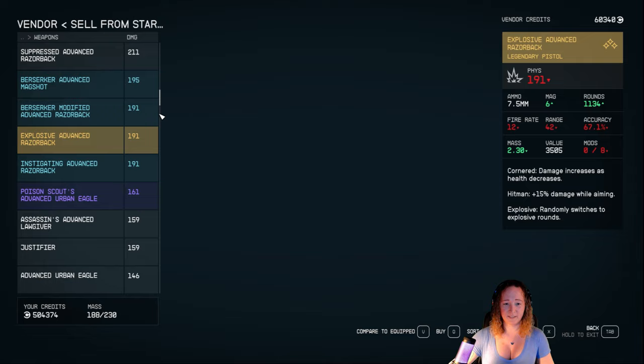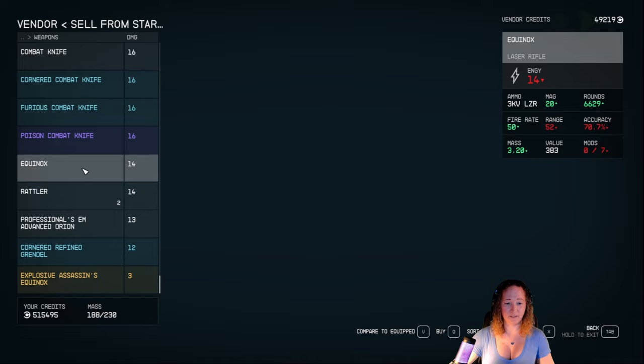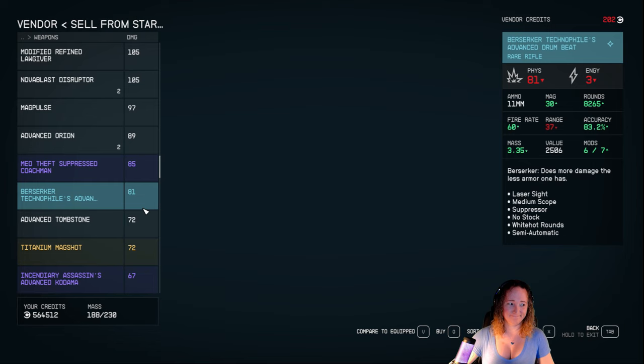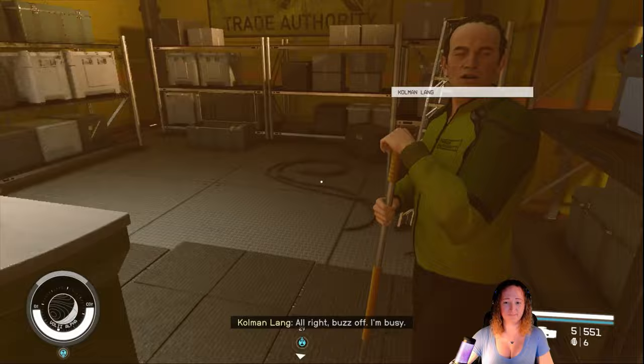I just want to sell mostly the low damage stuff — all the things I'm never going to touch or use. Let's see how far I can get before I run him out of credits. I've run him out of credits. Basically, I've sold over 60,000 worth. The problem now is he's out of credits and has no more ammo for me to buy. If you pick just the ammo you needed, it would still go quick, but probably not as quick as this.